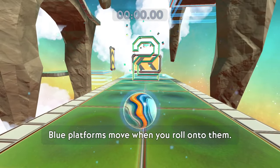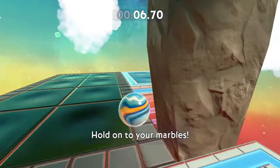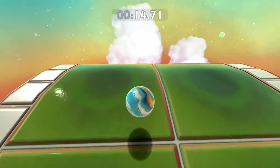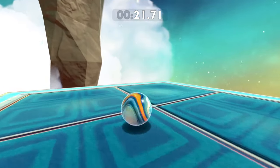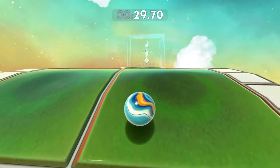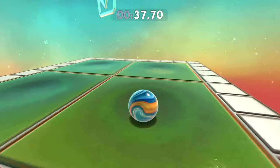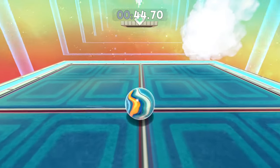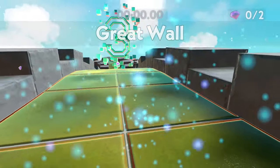This one is called Transit. Blue platforms will move once you roll onto them — that's pretty cool. I wonder if there are shortcuts I can do — if I could make it over here. So this is like an elevator now, pretty awesome. And where is this one gonna go? I'm just gonna hop early, hopefully I don't fall off. We are headed up here now. We got that checkpoint. I'm gonna need to go back and get some speed to make it up this hill — perfect. We got a little platform that's gonna take us there. Now I'm just gonna jump over right into the finish.